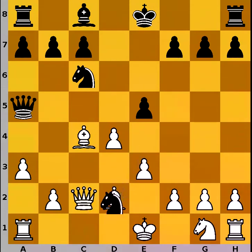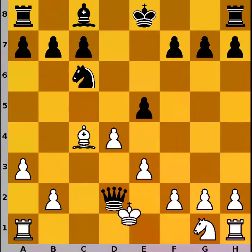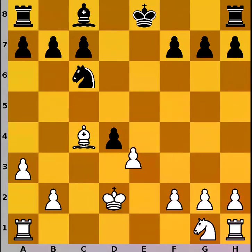If white doesn't want to move the king and lose his right to castle, then the only option is to play bishop to d2, but after knight to d2, queen to d2, king to d2 — well, here black takes the pawn on d4, white recaptures, and knight to d4. Black is a pawn up, maybe not a decisive advantage, but definitely not the position white is hoping for.